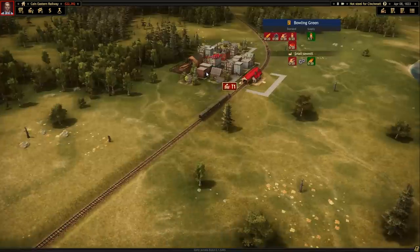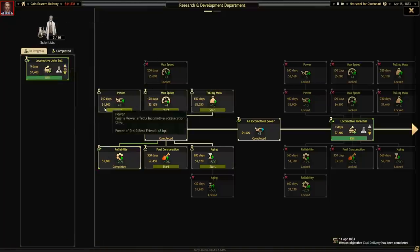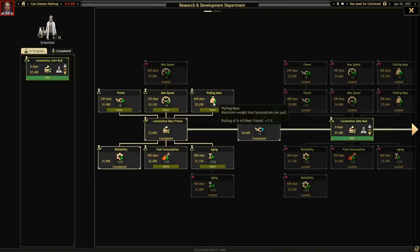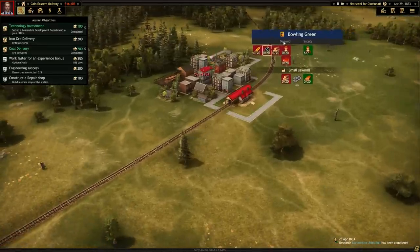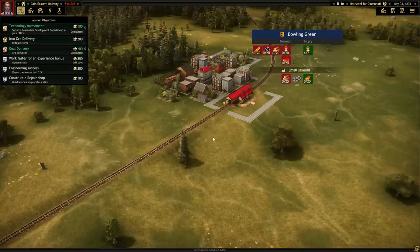We're spending money on research. We've got the coal guy running as well. Let's hold off on doing any research until we get some cash. We can buy a new train - the John Bull is $23,000. Can I just upgrade this existing guy? He's getting kind of damaged because he doesn't have a repair shop, which we need to do.